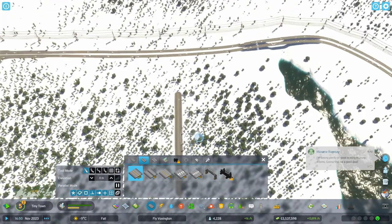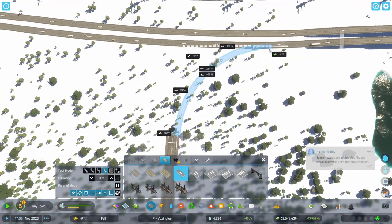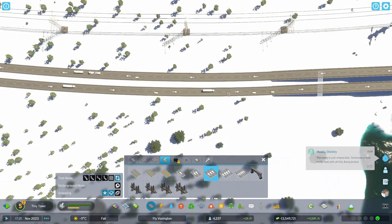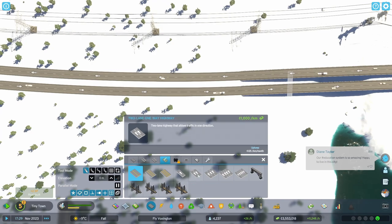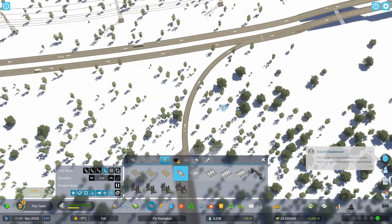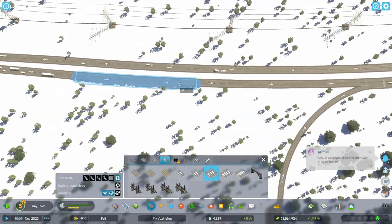I also decided to create a small forestry industry and built a basic interchange. This is so much fun with the road tools — look at how easy it is to upgrade and have a dedicated lane. Super amazing, look at how smooth this is. Such a fun build!